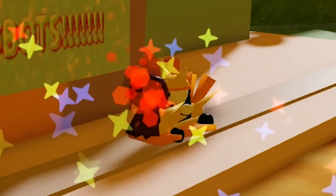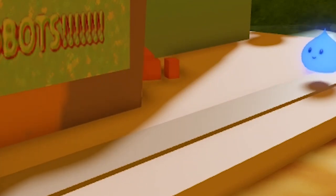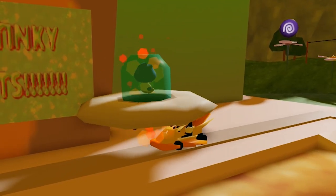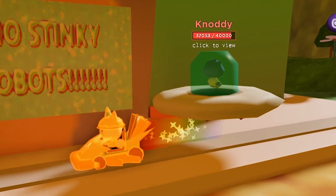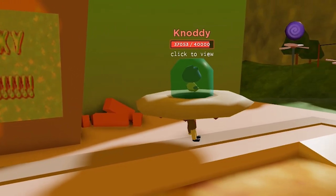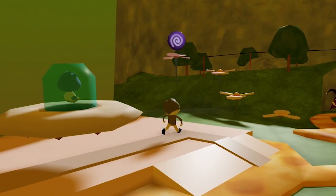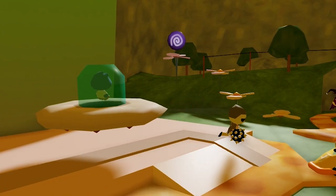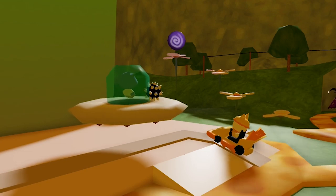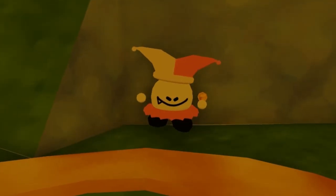Here we actually get to see the card's power in action, where it throws a spiky ball and runs the target over, killing them, which is pretty cool. And a little demonstration of the rainbow effect the cards get when they don't quite kill the enemy while trying to run them over. The card is pretty fun, but I doubt anyone will be using Slime King again after this.